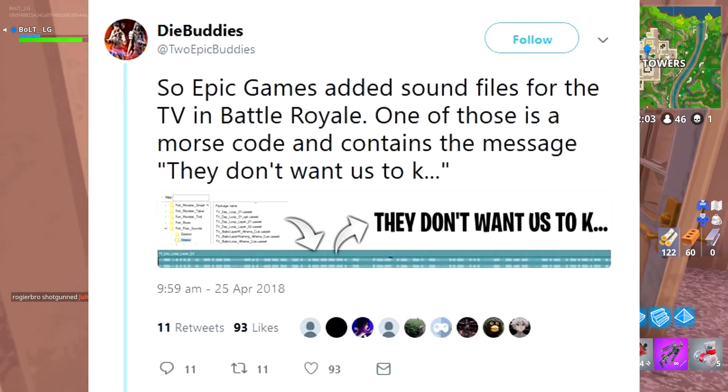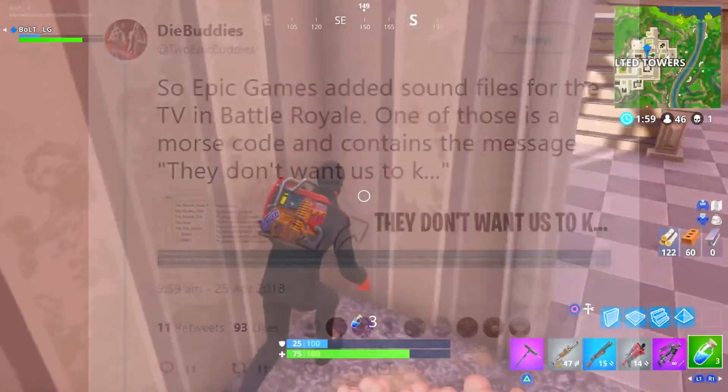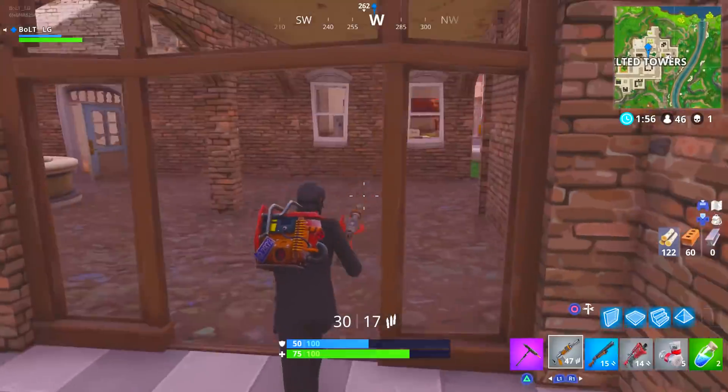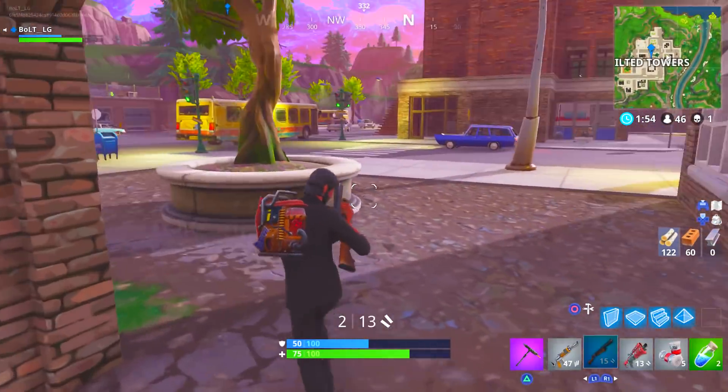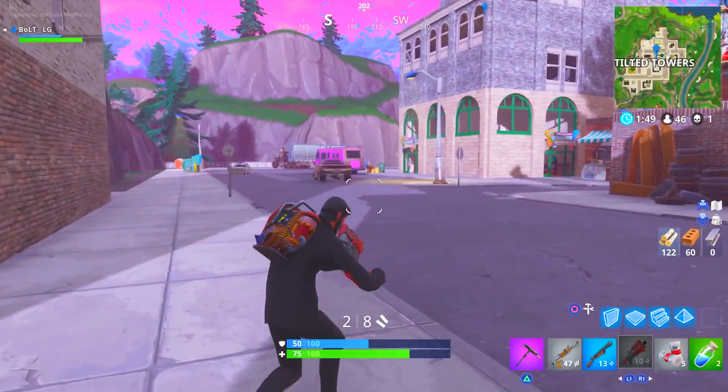I'm not really 100% sure how these people do it — they're actually quite clever. They like going into the files of Fortnite; I don't really know how they do it. They found the Morse code. It's absolutely incredible the fact that they're doing these secret messages in Fortnite Battle Royale.